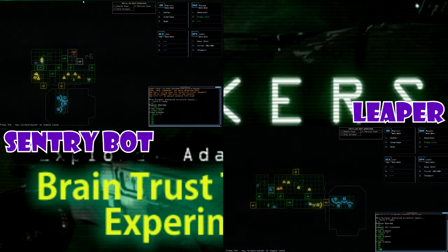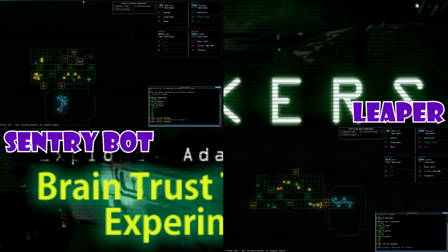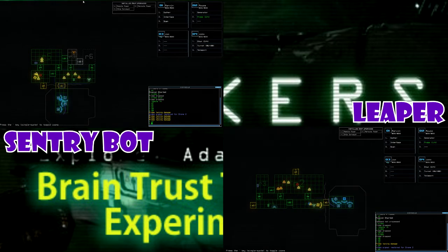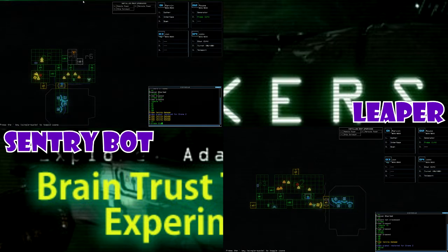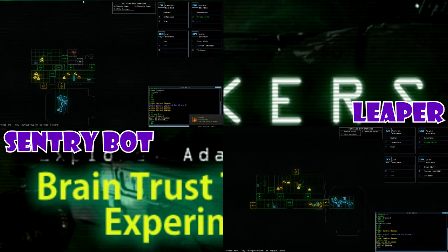So on screen now, guys, at the top left we have the sentry bot, at the bottom right we have the leaper, and we're sending the probes into the infestation rooms to see what happens. As we can see, there are differing behaviors between the two, which should help us in the future to identify, using a probe, what infestation we are dealing with.